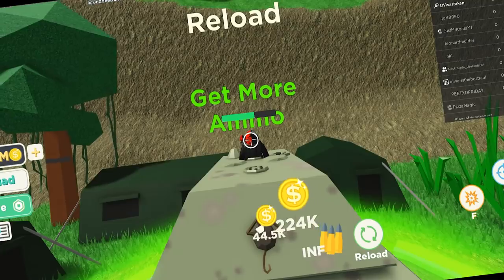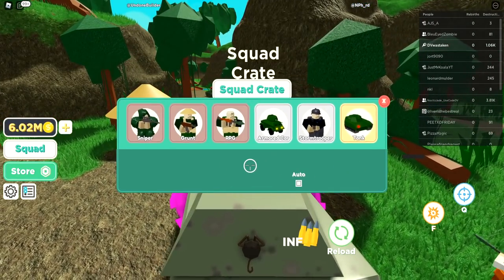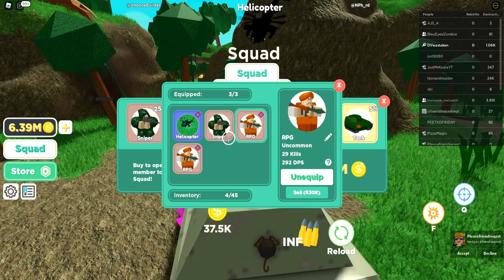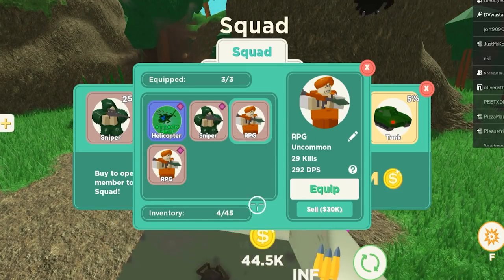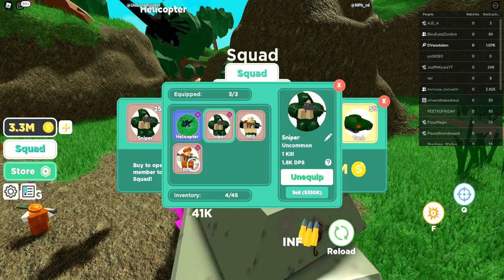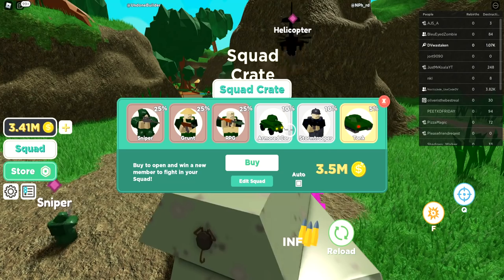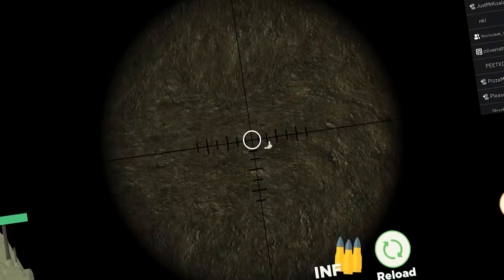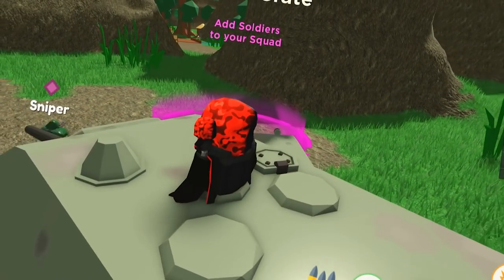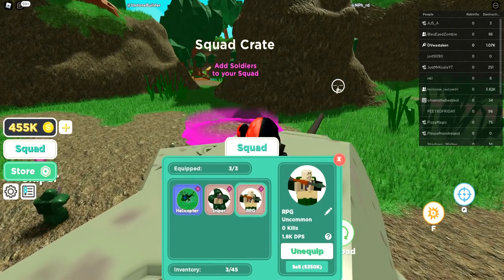Let's go back and get improved squad members. We got a sniper doing 1,800 DPS — way better. Let's equip him and buy another crate. Got an RPG — 292 DPS, let's get rid of the old RPG. We can almost afford one more. Give me a tank or armored — another RPG, they're basically the same.